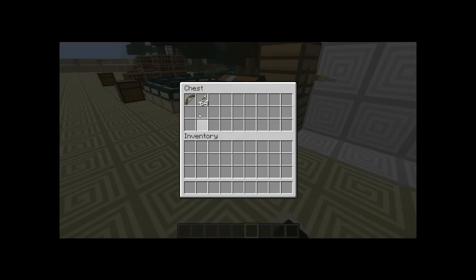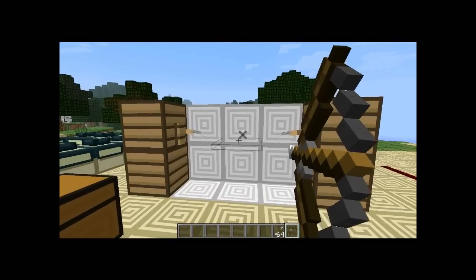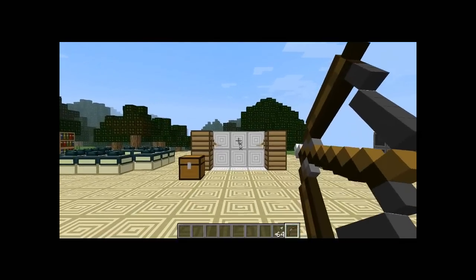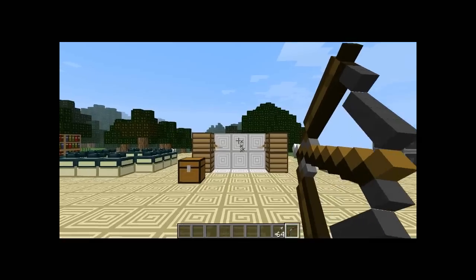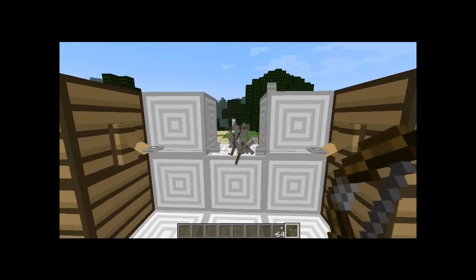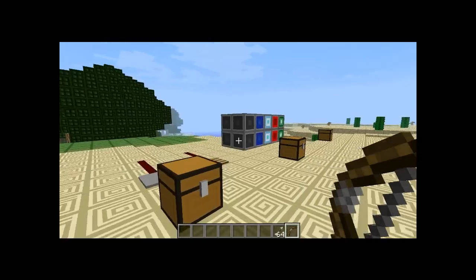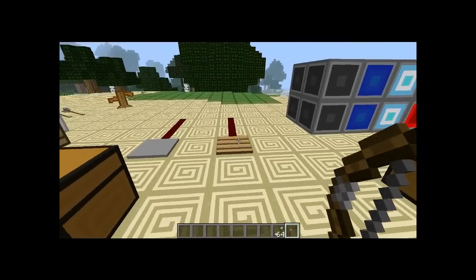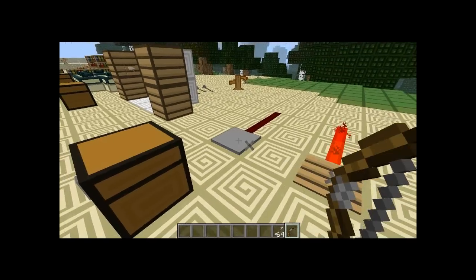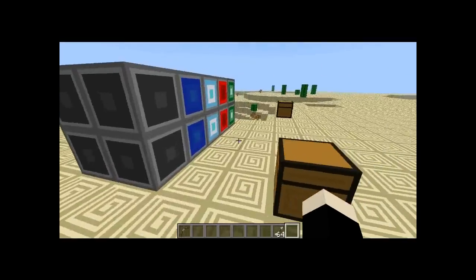The next thing is going to be very good for YouTubers or creators who like to make custom maps or challenges: arrows now trigger tripwire. So you could have an archery contest where you had to trigger a tiny bit of tripwire with your arrow. Also, arrows will trigger wooden pressure plates but won't trigger the stone ones — stone ones are still for players only. That'll be great for custom adventure maps.